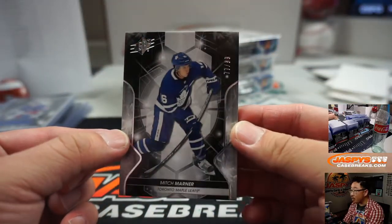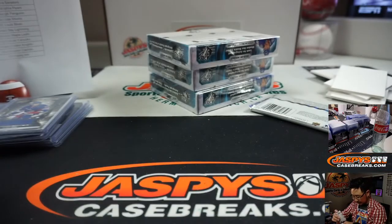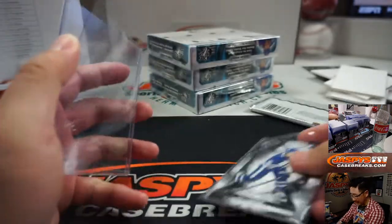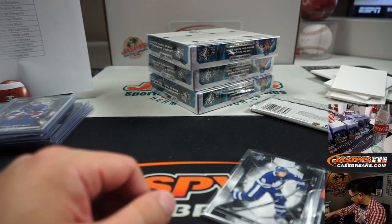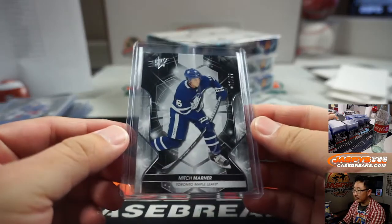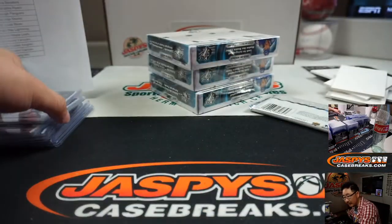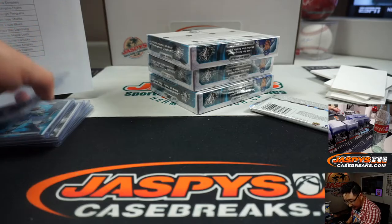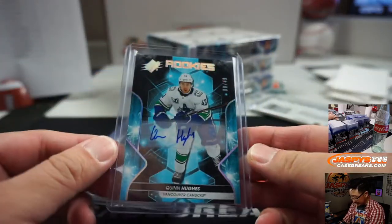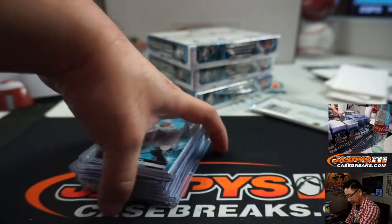And we've got Mitch Marner, 77 out of 99. No way! That is not worthy of this Mitch Marner card for the Toronto Maple Leafs for Aaron Salinas. Quinn Hughes is very... this is a good one. The hockey fans are saying this is a good one right there. He's quite good. Jack and Joe are saying — Jack and Joe Drobek.